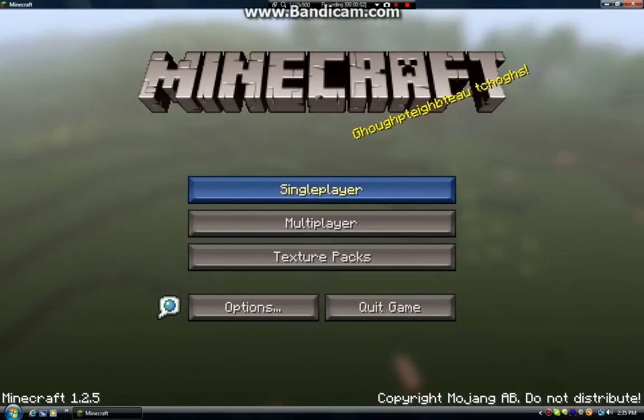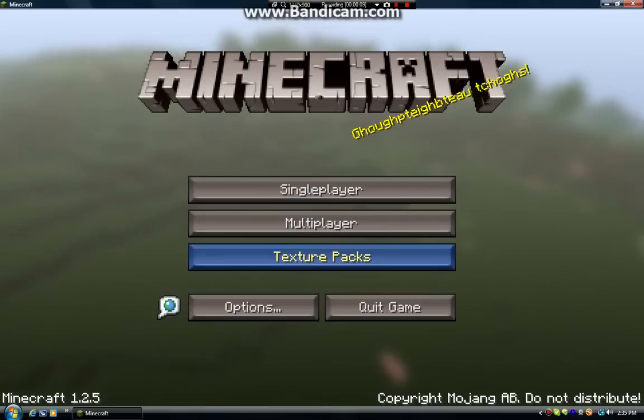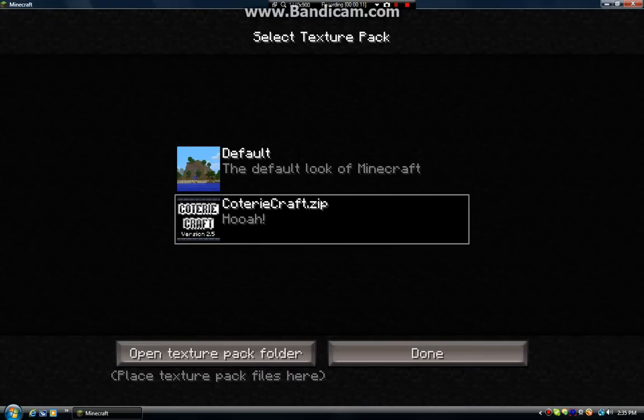Hello everybody, this is the Dirtmaster here, making a new Minecraft Let's Play. The texture pack that I use is ColotiriCraft.zip version 2.5, that's just right there.